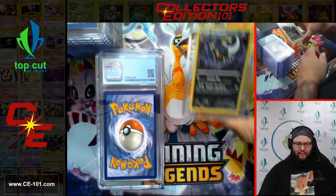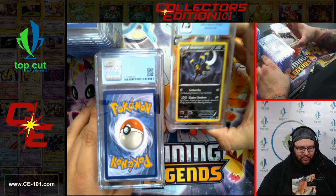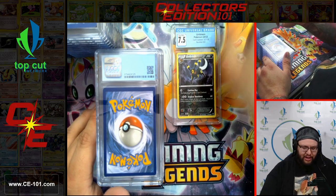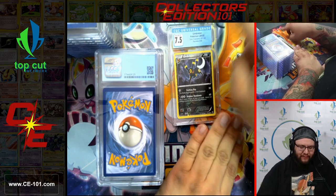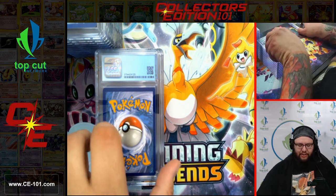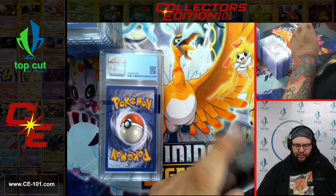Next one — Umbreon, Dark Explorers Reverse Holo. Another card that has been slowly creeping up in value. Those Dark Explorer cards — this one coming in at a 7.5. Very pretty looking card.